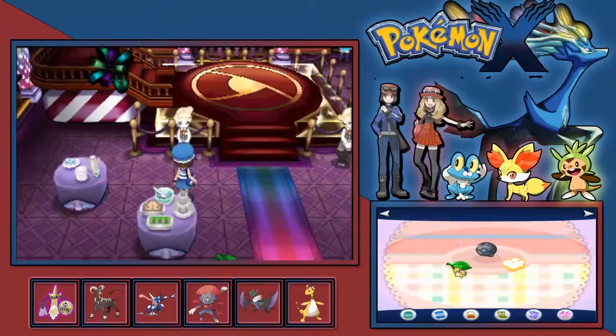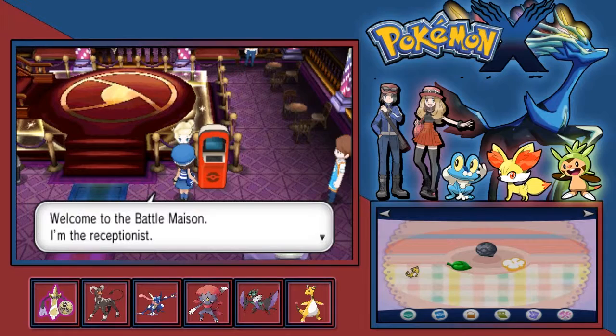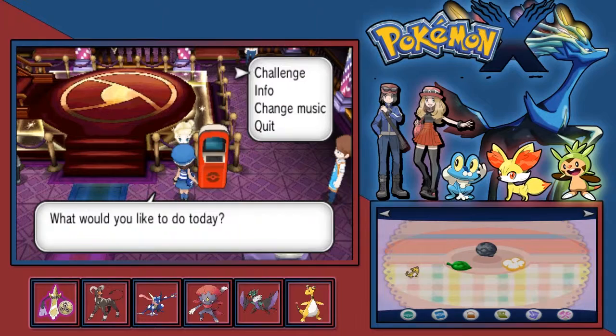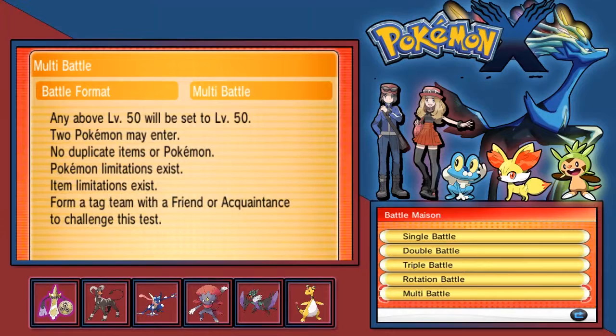This is the main room where all the magic happens. Basically how the Battle Maison works is you can do a challenge. You can either challenge in singles, doubles, triples, rotations, and multi-battles.